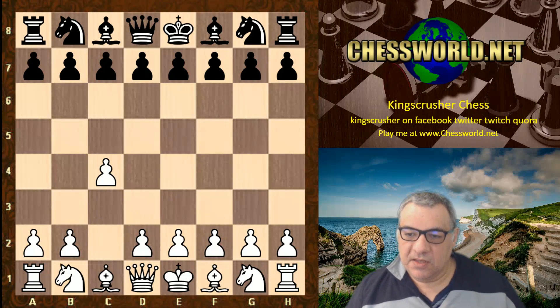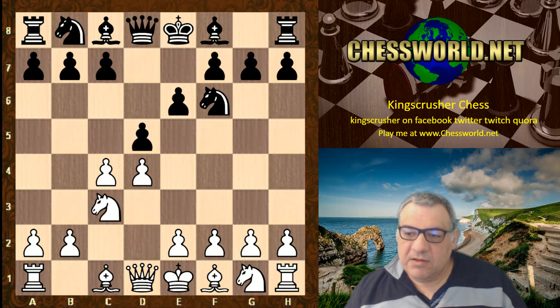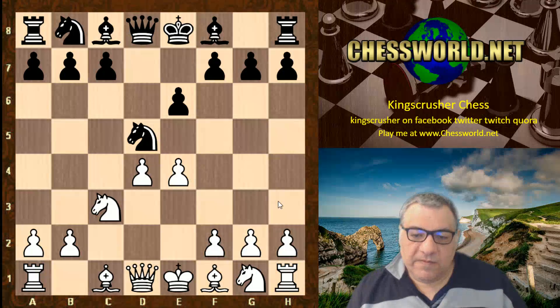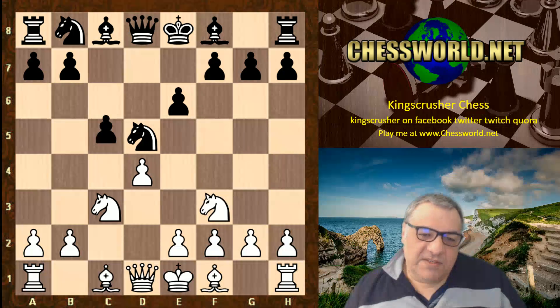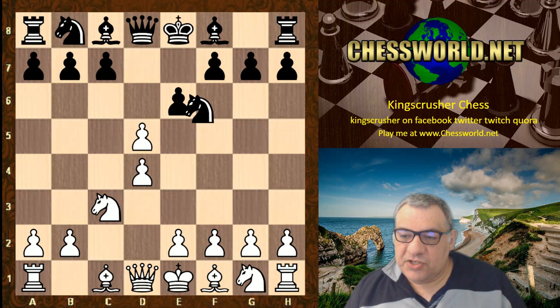c4 for Magnus Carlsen. e6, Nc3, d5, d4 — so Queen's Gambit Declined territory — and Magnus chooses cxd5 here. Now the flexible Nxd5 is played, not yet occupying d5 with a pawn. There are two main moves: e4, which has been seen a lot before, or Nf3 which after c5 is just a transposition.